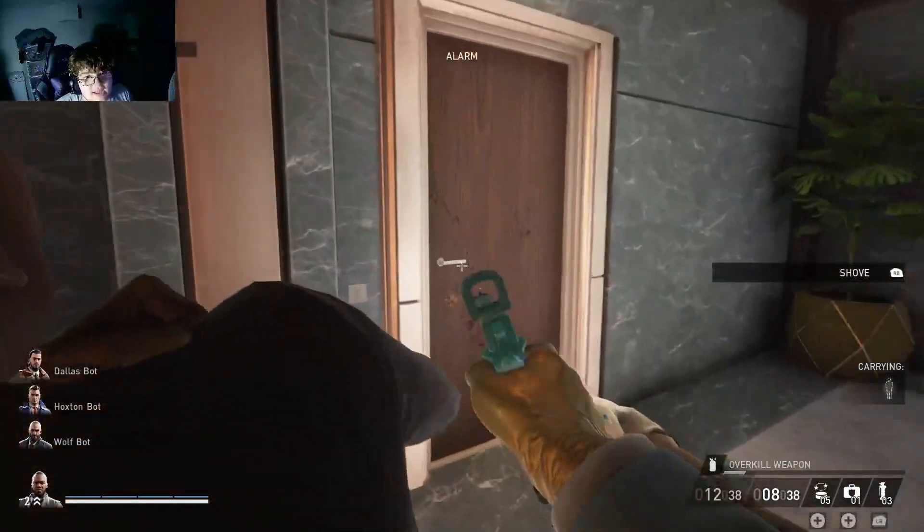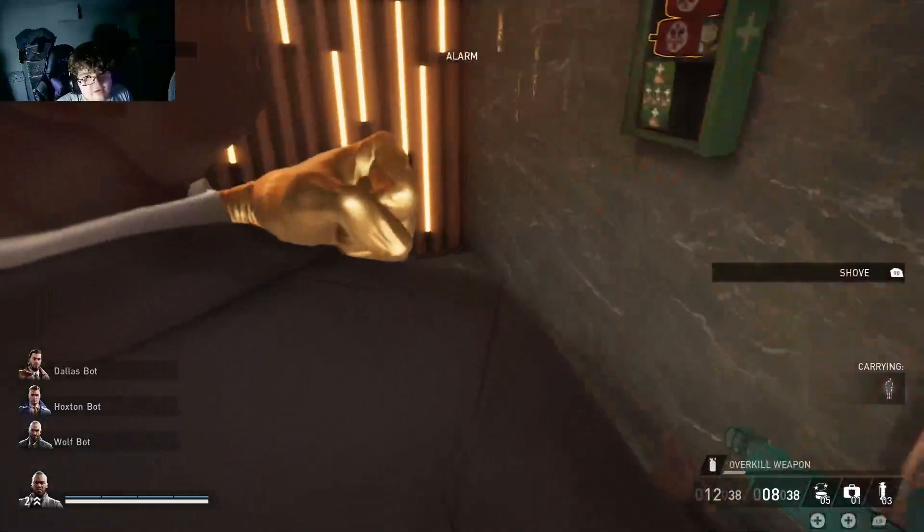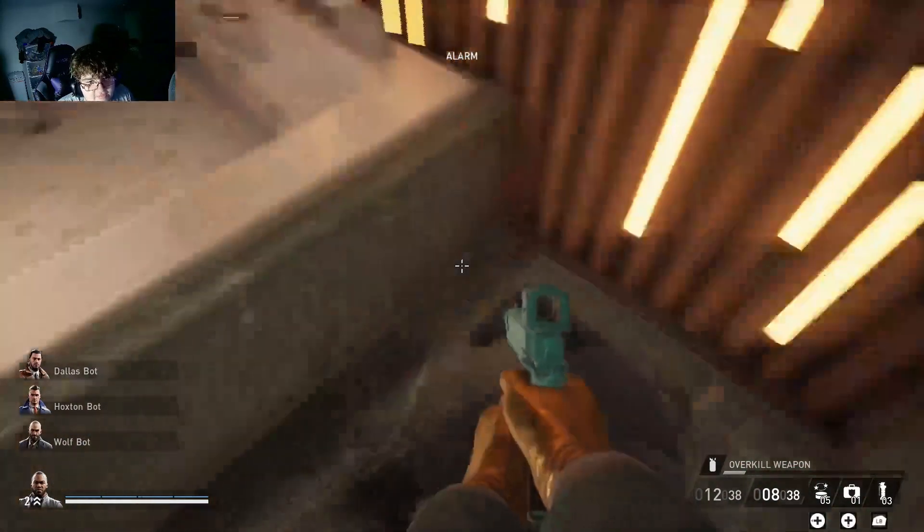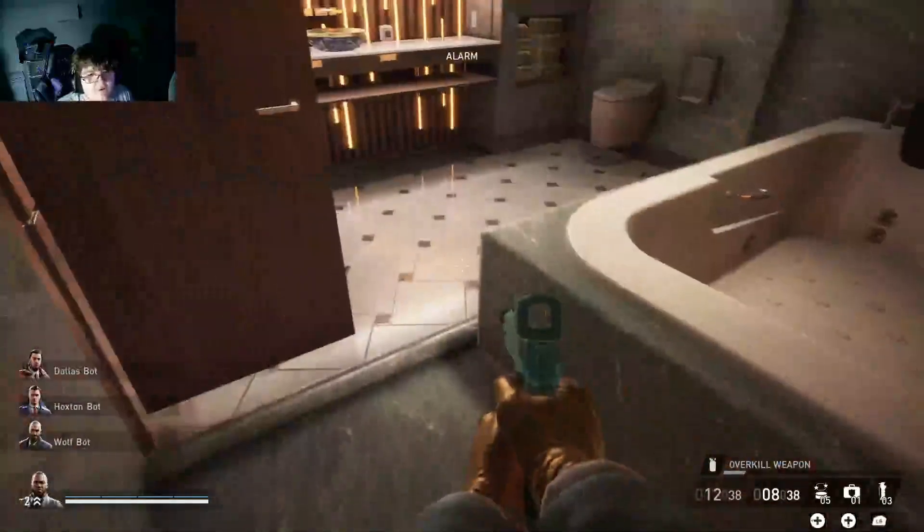Now, where we're going is right in here — the bathroom, literally right here. Put your hostage down, tie him up, make sure he's not getting stuck on the wall or something, or else you won't be able to pick him up and use him.